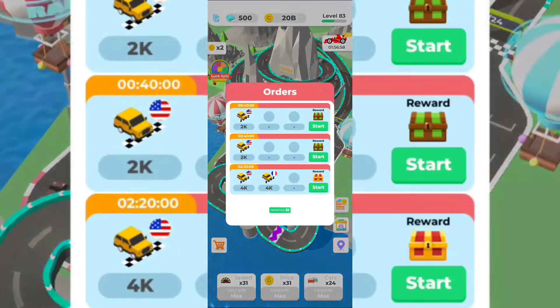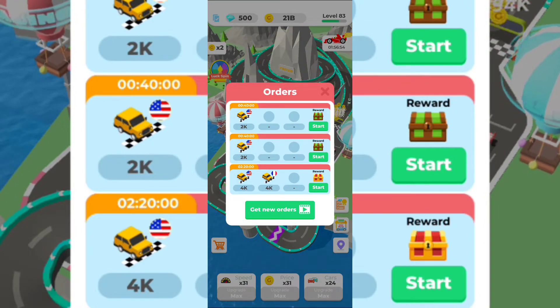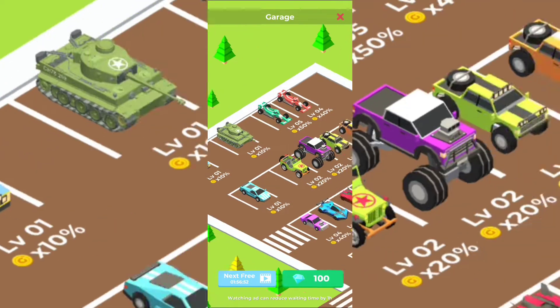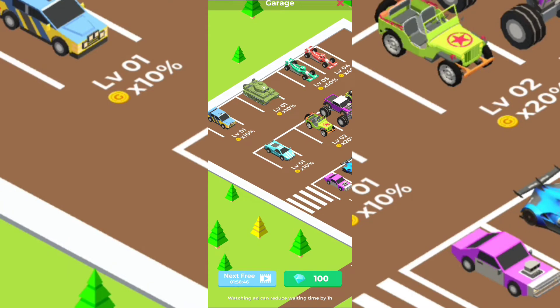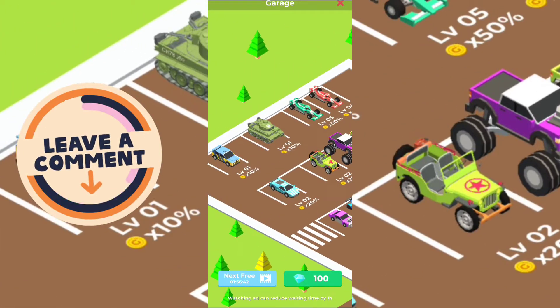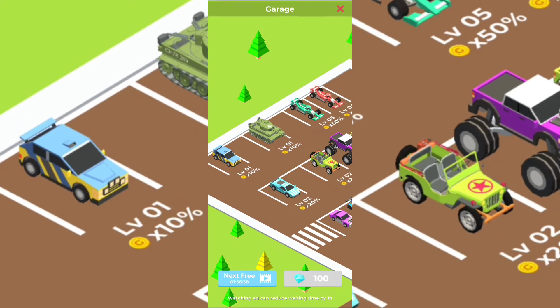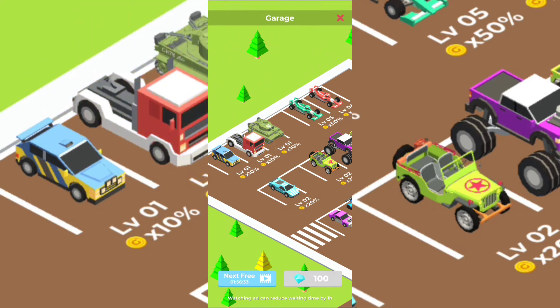You need to fulfill orders to get more gemstones, and with the gemstones you go to the car park and buy new cars. By buying new cars you get different kinds of profits that you definitely need in order to unlock the next maps, the next tracks, and other things. And here it is - a truck! Pretty cool.